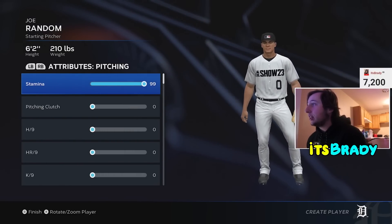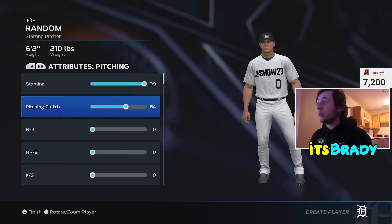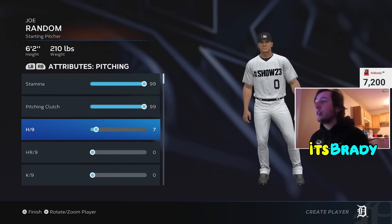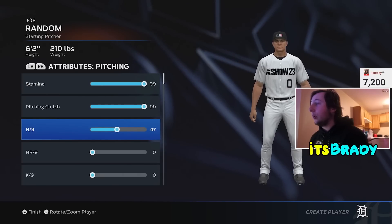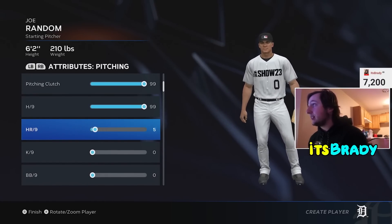You're going to want to make sure that all of these pitching attributes are maxed — turn these sliders all the way up. Stamina, pitching, clutch — all of these matter this year, a lot more than they did last year. You can't just do stamina and hits per nine and be fine. You're going to have to turn them all the way up.